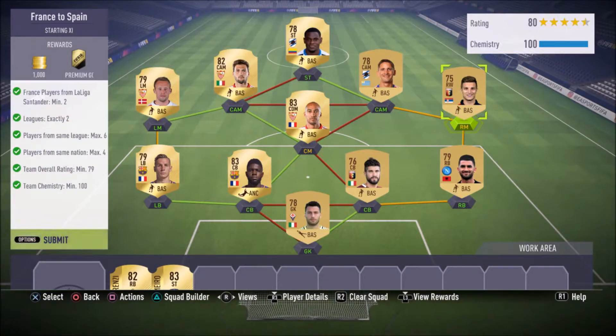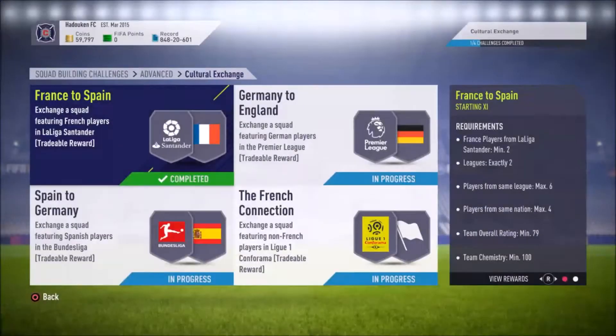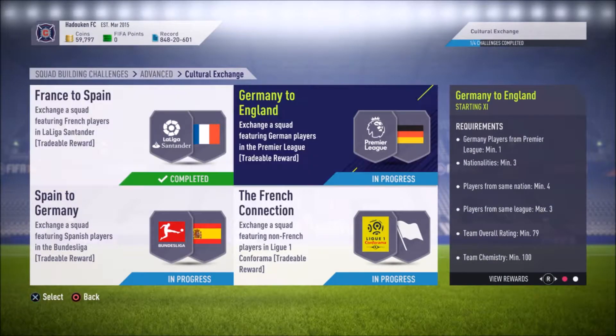In the end you should get a thousand coins and a jumbo premium gold pack as a reward — not too bad at all. The second SBC is Germany to England.